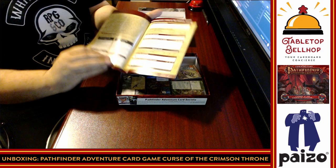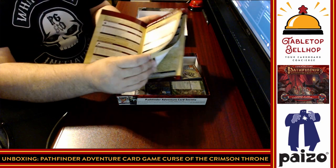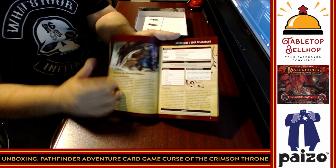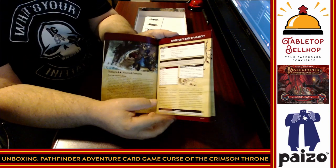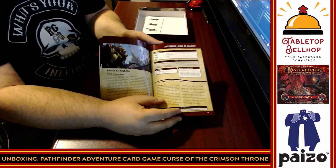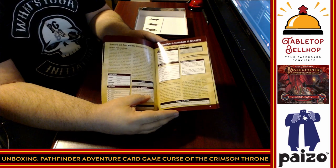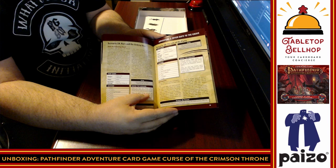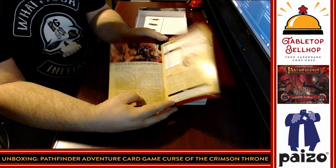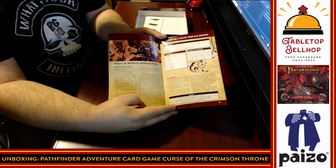We have adventures one through six, including a bonus adventure — six adventures in here. Adventures start off with some nice artwork and all the setup information: some fluff, and then what you need to play and which cards are required. Note that at this point I have not played the Pathfinder Adventure Card Game — I received this and the box set from Paizo for the purpose of review, no other compensation was provided. If you haven't seen it yet, please check out my unboxing video for the Core Set to see the ridiculous number of cards in there.